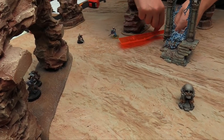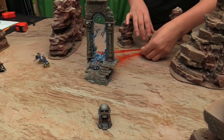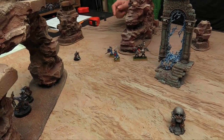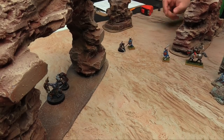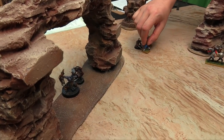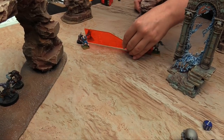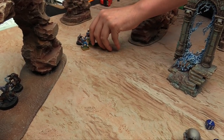Rolling for the charge — he makes it for sure. In he goes, base to base. The next one is in too — 12 inches, definitely makes it. Remember, you can charge anybody, so you can go a different direction if you want. And the general rolls a 7, which gets him within half inch for the charge.